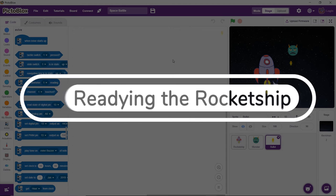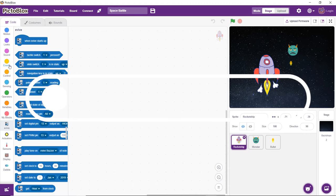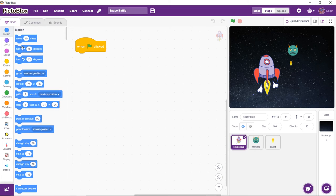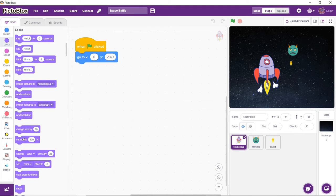Let's first write the script for our rocket ship. Select it from the sprite palette. Now drag and drop the when flag clicked block in the scripting area. Then drag and drop the go to XY block below it. Set X as 0 and Y as minus 140. These coordinates will be our rocket ship's initial position. Change it to 40% of the original size.